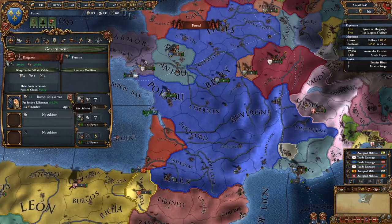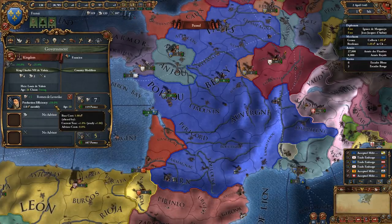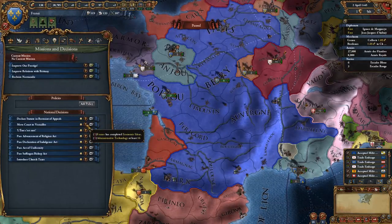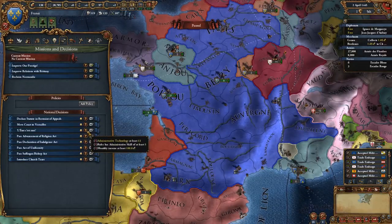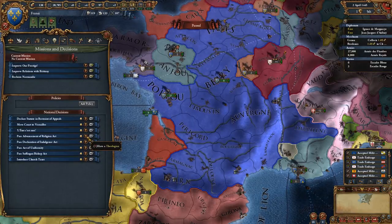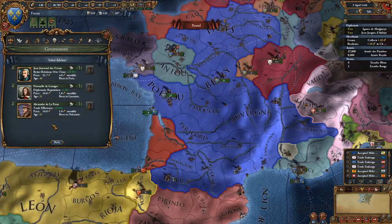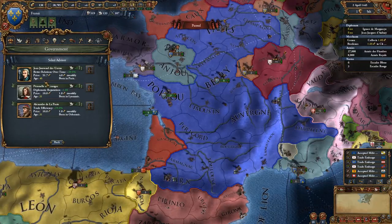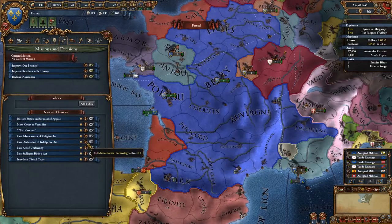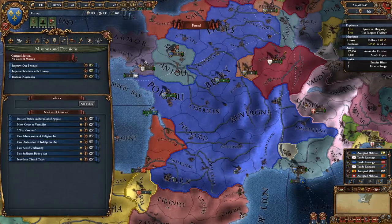But if you're really struggling, you might want to consider firing some advisors to save a little money. It's also worth noting that certain advisors, as well as giving you monarch points and modifiers, also open some national decisions. Some of these national decisions require you to have a specific type of counsellor. For example, the Advancement of Religion Act requires a theologian. So if we had a theologian advisor, we would get the option to pass it. It is worth checking these things because sometimes getting a specific advisor will unlock one of these decisions.